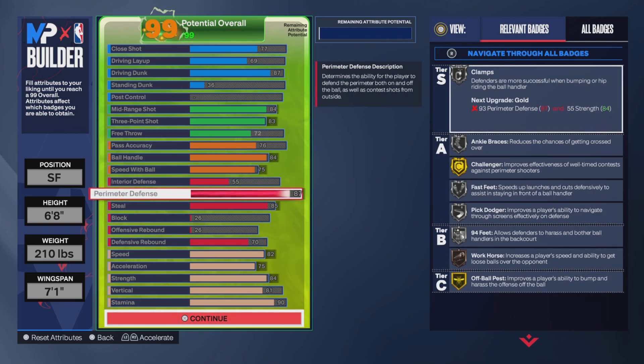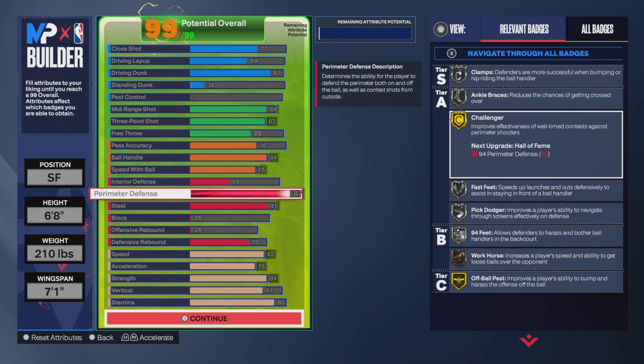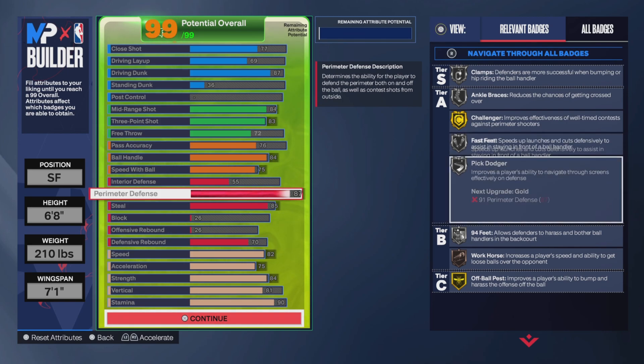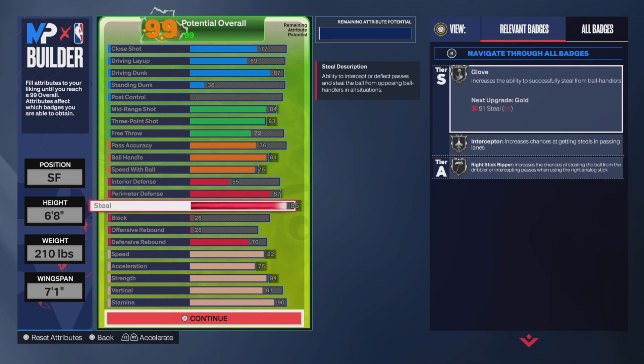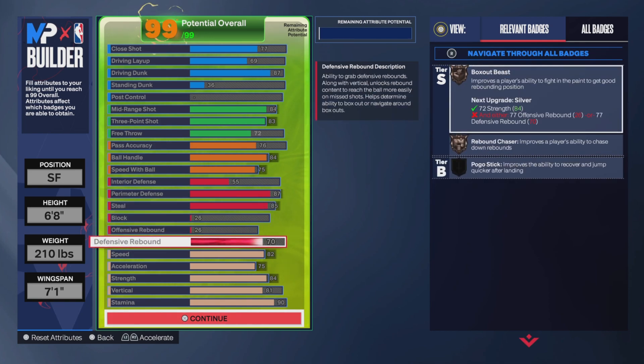On defense I haven't invested in interior defense, but my perimeter is at 87. I have Challenger on gold, Feet Fast, Clamps, and Ankle Brace. I have a lot of badges on silver and gold. Instead of trying to get Hall of Fame on one thing, I try to be balanced. With steal at 85 I have Glove on silver and Right Stick Ripper on silver - that doesn't mean I'm going to spam it, it just means I'm good at stealing.